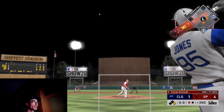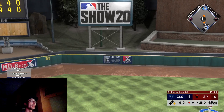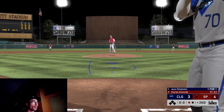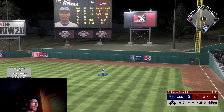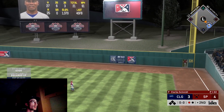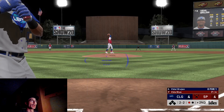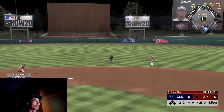Nolan Jones comes up as a pinch hitter for the pitcher and first pitch I'm swinging at it trying to hit it out - Nolan Jones hits it out, two runs scored. Four to three ball game. Jazz Chisholm is the following batter and he ties it up with his second home run of the game. That no-doubter animation is one of the best - I just like how he hits it and freezes with that one-handed finish. Amazing finish on that card.